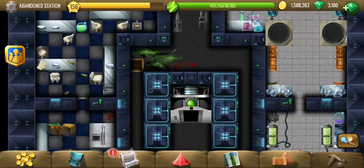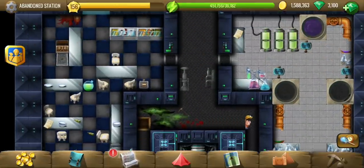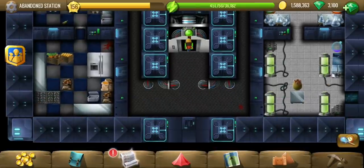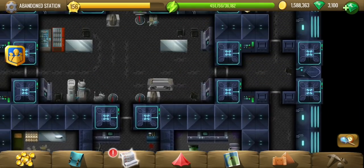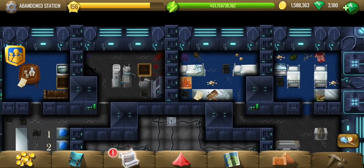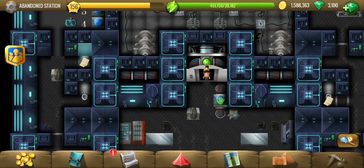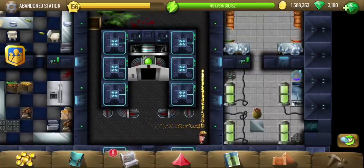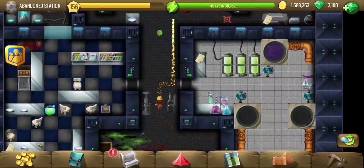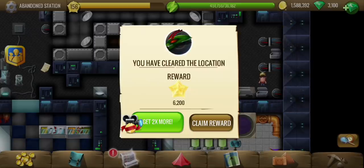It doesn't look like anything here. Let me have a quick look on the first floor as well. No luck - I guess I will have to use the last tile finder. It's ready, let's go ahead and use that. The tile seems to be somewhere around here which I missed. Oh, that chest - great. So now that we are done, thank you for watching, see you in the next one.